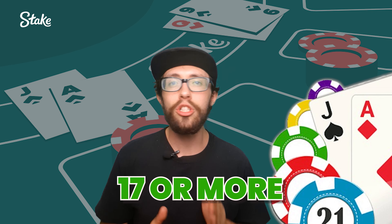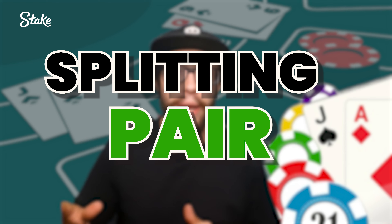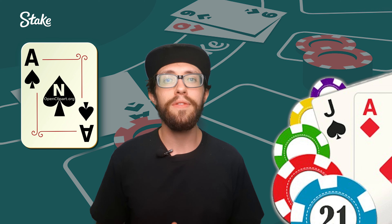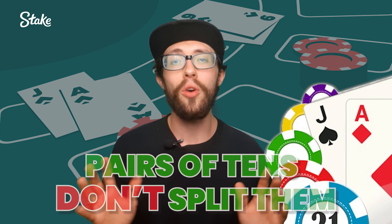When you have 17 or more, it's a straightforward decision — always stand. You've got a solid hand and it's best not to risk drawing another card. Now let's talk about splitting pairs. Always split pairs of 8s and aces, as this gives you a better chance of forming two strong hands. If you have pairs of 2 to 7, split them if the dealer shows a 2 to 7. But if you have pairs of 10s, don't split them — your hand is already strong.